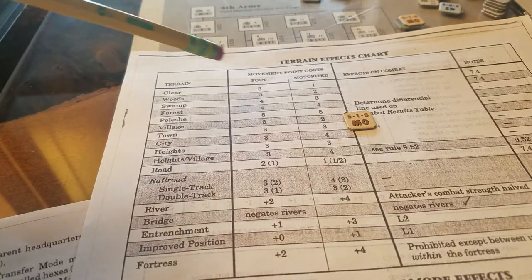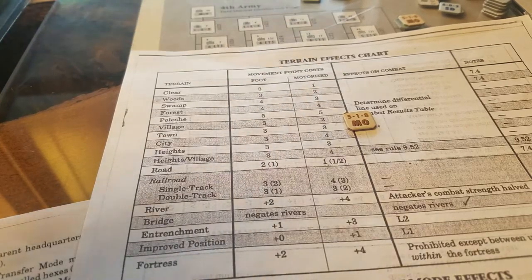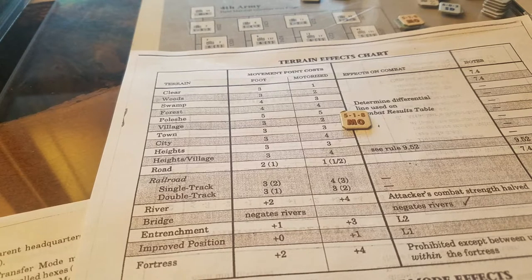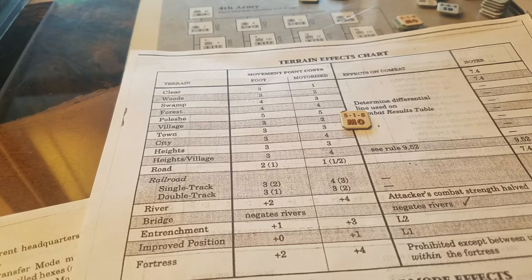This is disconcerting - I'm always double-checking my movement because I'll go to move through the woods and it's two for these guys and three for these guys, and I kind of get all confused. These modes are determined at an unusual time in the game sequence. We do the air superiority phase, place air interdiction and air assault units on the map, then we do weather.